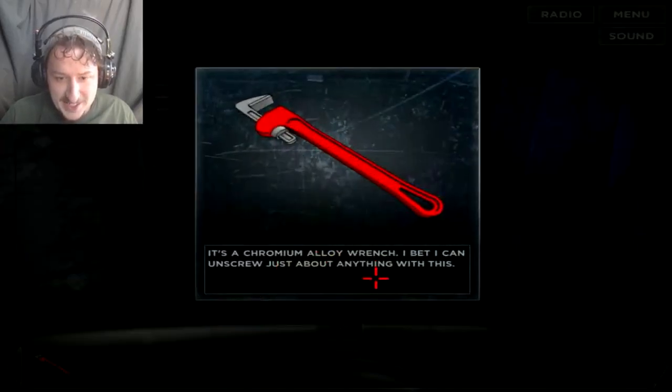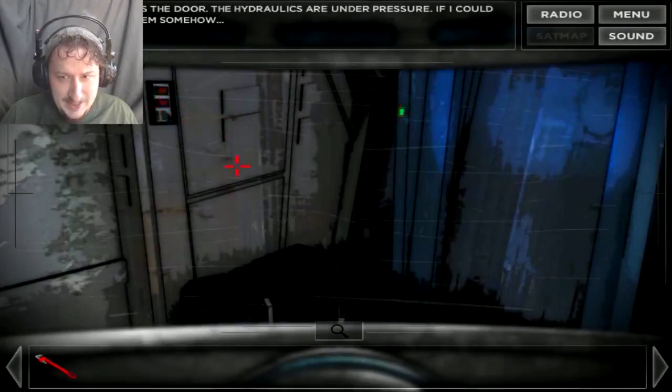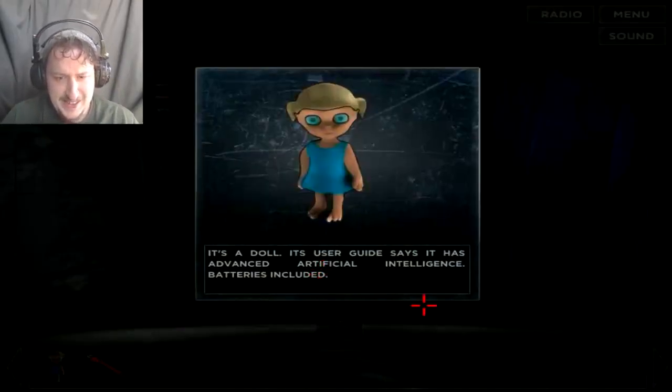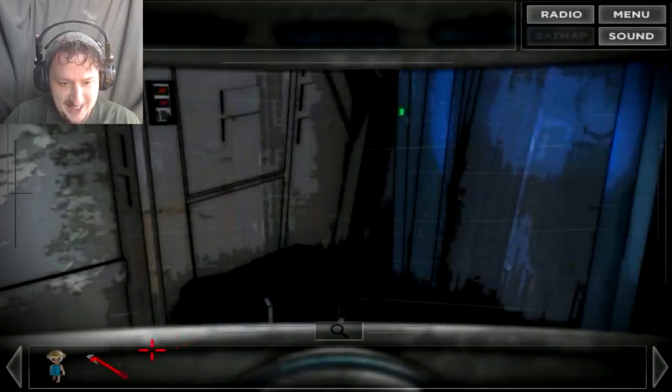I got a wrench. It controls the door. I don't care! Pal, shut up! I got a doll from one of the boxes. The doll — its user guide says it has advanced artificial intelligence. Batteries included.